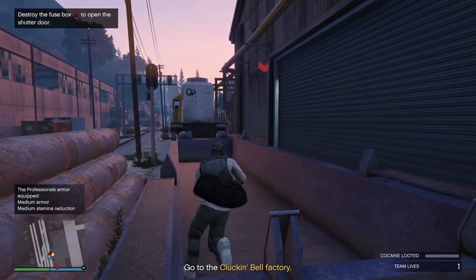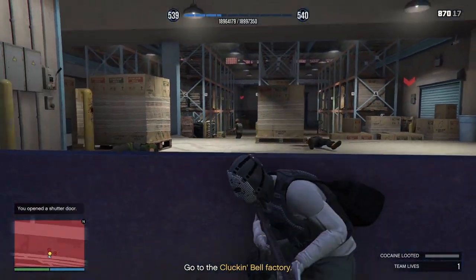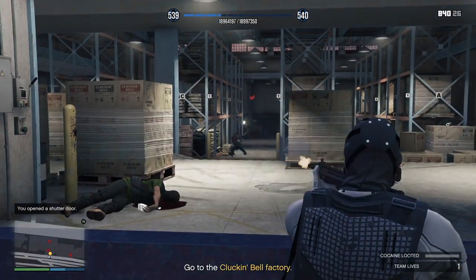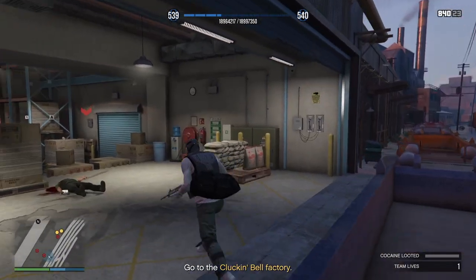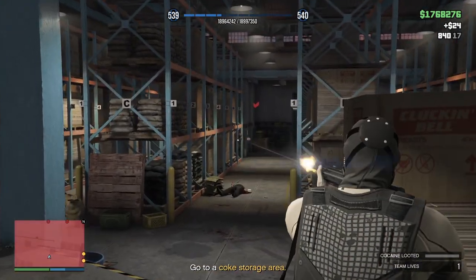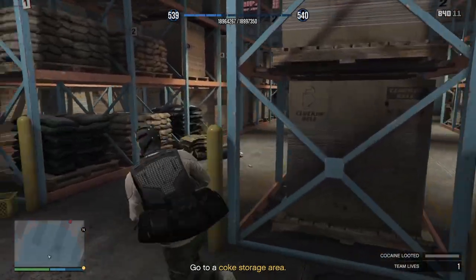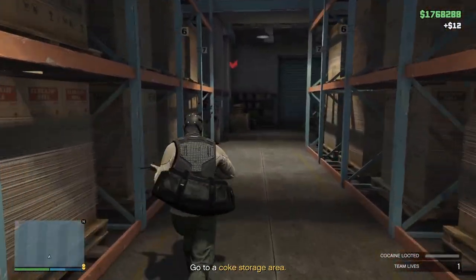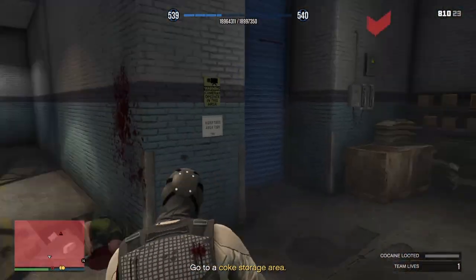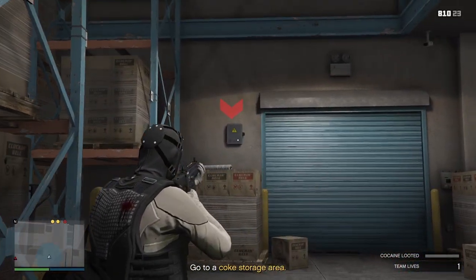How do we get inside? Shoot that fuse box there. Stay under cover here and take the guys out. Another one there, another one down the end there. Make sure you're using cover. Take that guy there, take that guy there, take that guy down there.